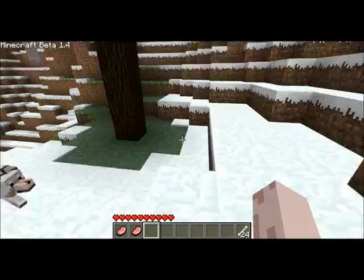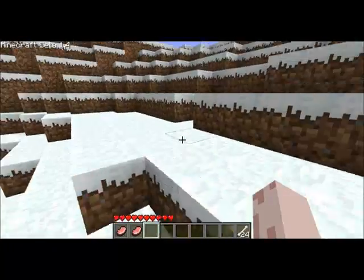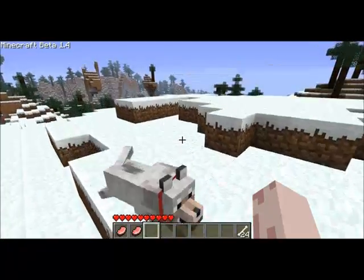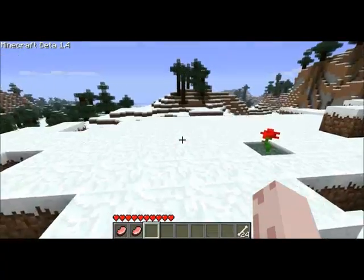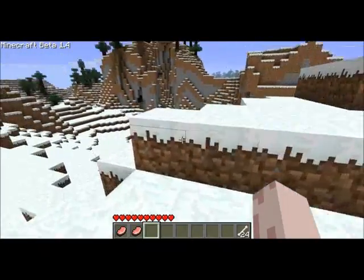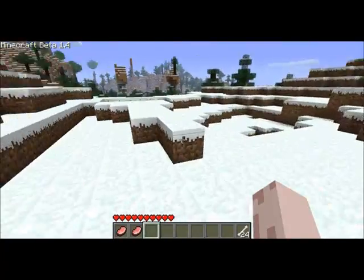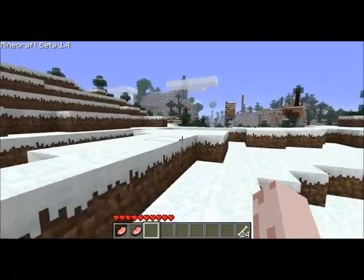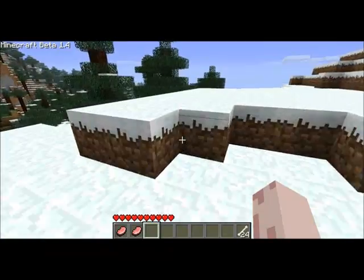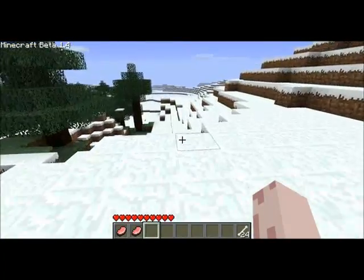Apparently he does nothing of note other than bark, and sit, and follow you. Let's go find something that it can kill. Oh, and it teleports to you if you get too far away. There is nothing to kill out here. I'm going to set my dog to ravage something.